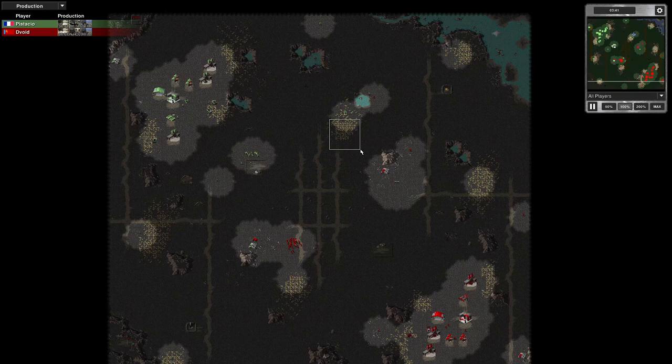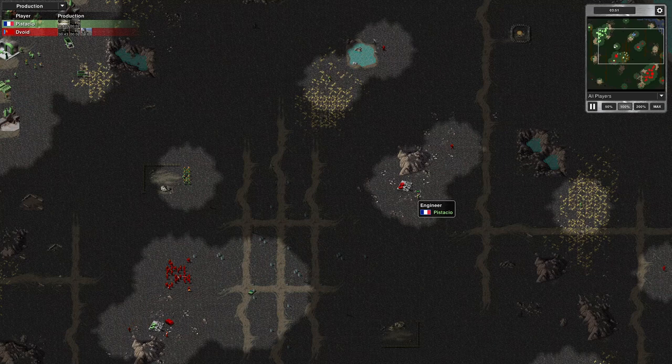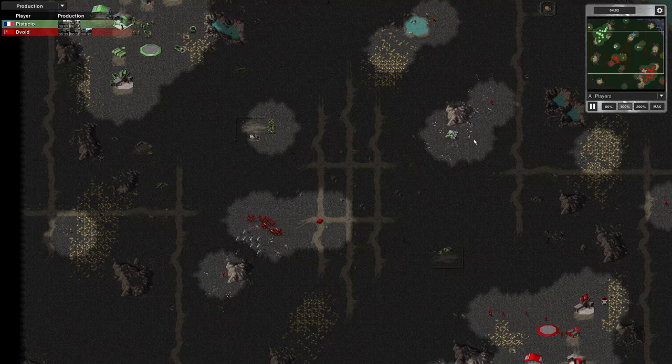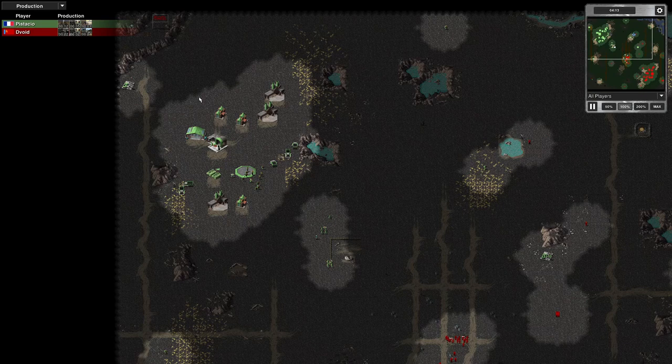My opponent's got his engineer there, and I've got a rifle. I've sometimes forgotten that, or I haven't noticed in time, and my opponent's snipped in. He got his in time, but I haven't noticed that my rifleman is there and that's what he's there for. There have been a couple of times recently where I've actually lost my engineer, and my opponent's got two oil derricks to my one. So that's not ideal.